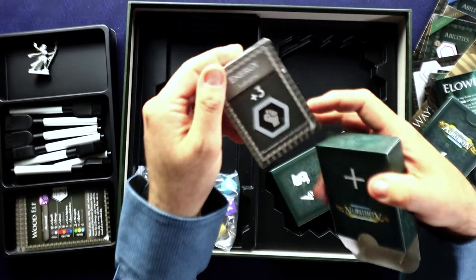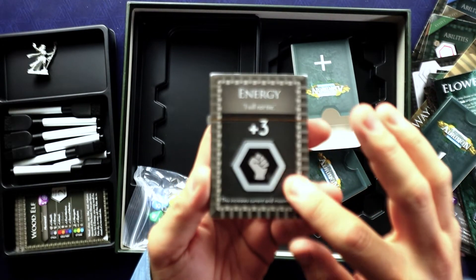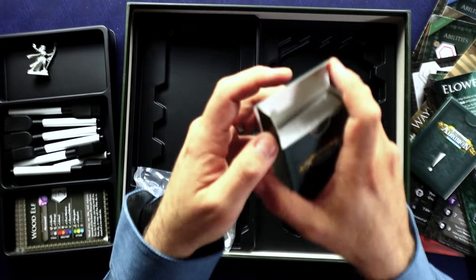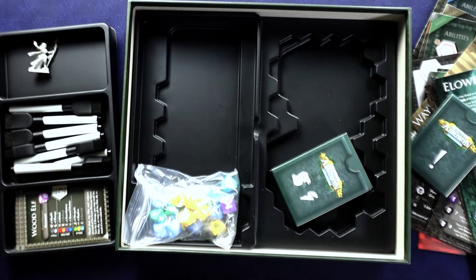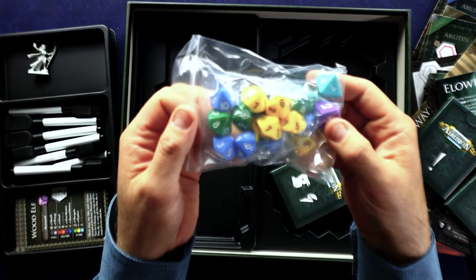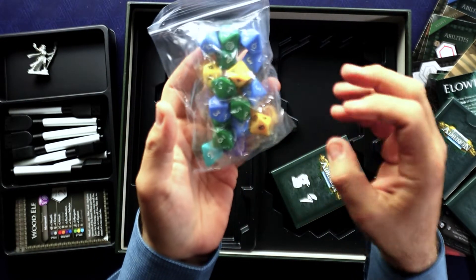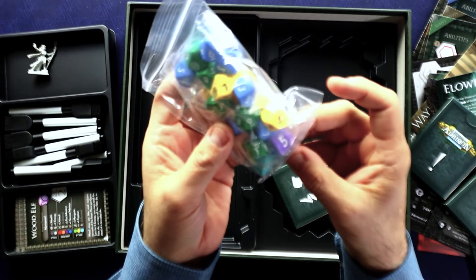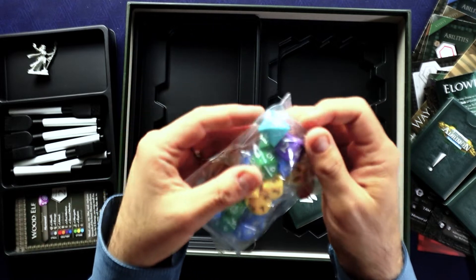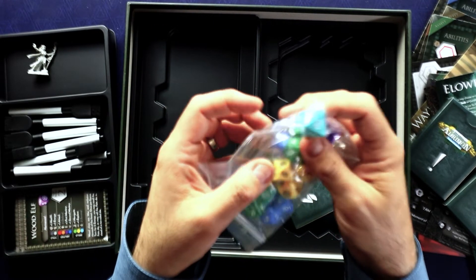The upgrades are things like a permanent +3 energy boost — that's a big deal, and it's how you level up your character over the course of the game. You get more powerful very quickly. Here are all the different dice: the d10s are for skill checks and you want to roll low, below whatever your skill value is; the d6s are used for fights. This volume also has an eight-sided die, which the others have not had — I'm not sure what that's for, but we'll find out.